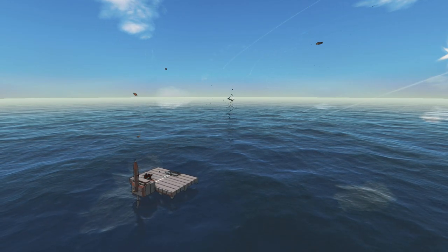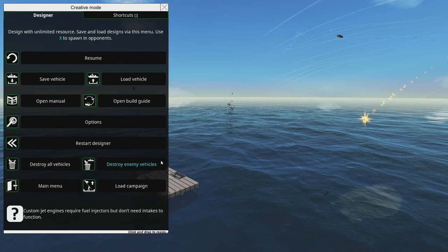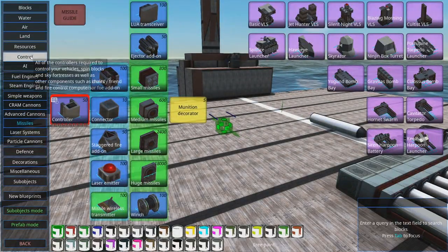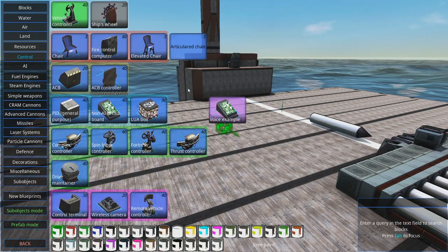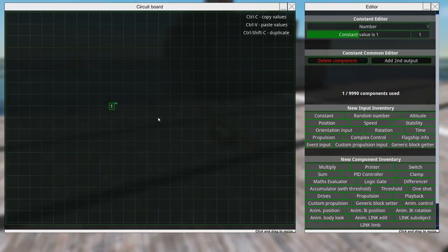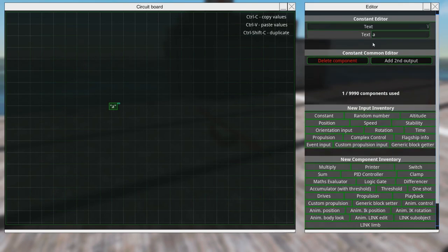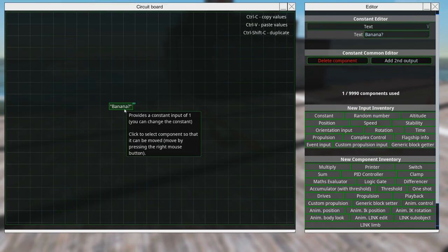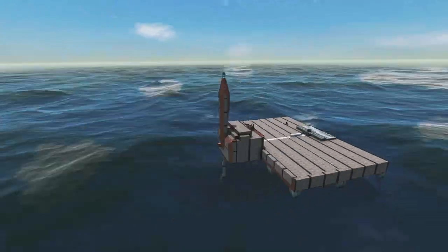Breadboards can now have a constant of text — the constant input component can now define a constant string output as well as the usual constant numerical output. So here we have the breadboard — constant, is number, text — banana question mark, well there we go, we've got a constant there. I have no idea how you'd use that, but still nice to know. Good for putting notes in, I guess.